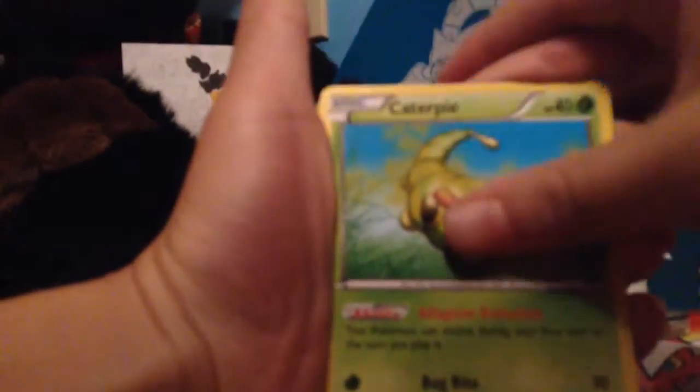Floral Crown. Pokeball. Persian. Caterpie. The Duo. Water Energy.